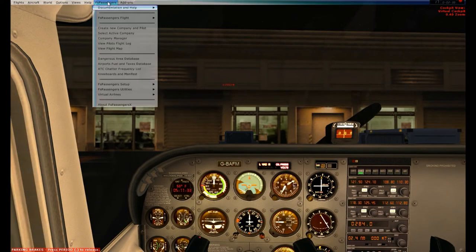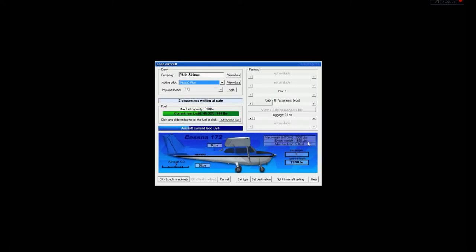I'm going to go into FS Passengers and start to load a flight. We have two passengers who want to fly with me, so we are going to add two passengers.